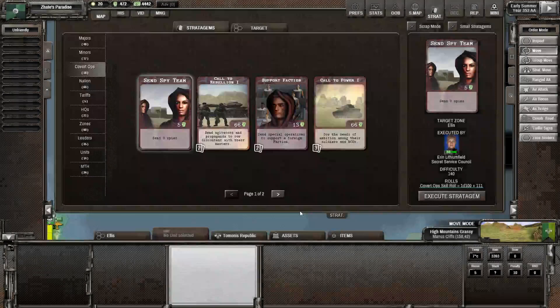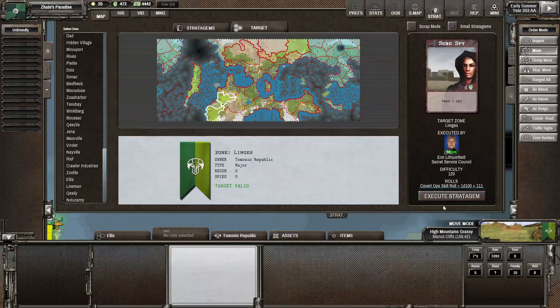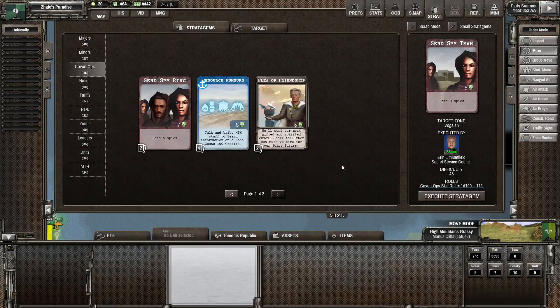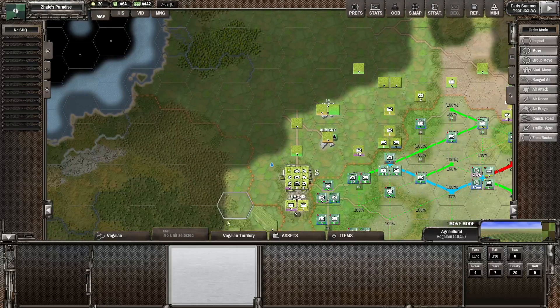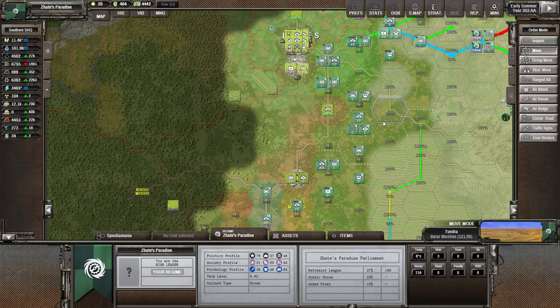We've got some spies in there. Let's also try sending some individual spies. We've already got some spies in a lot of these areas. Maybe we'll send one into Ogallan territories. We did improve relations with them - it's 43 now, so it's not too bad, all things considered.